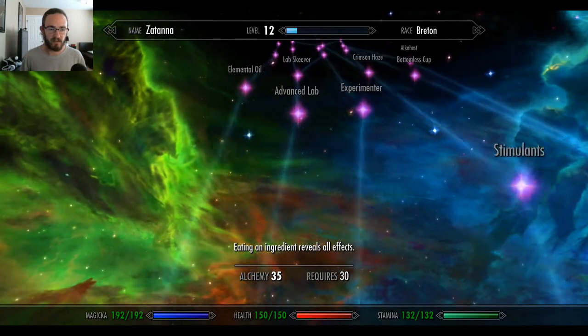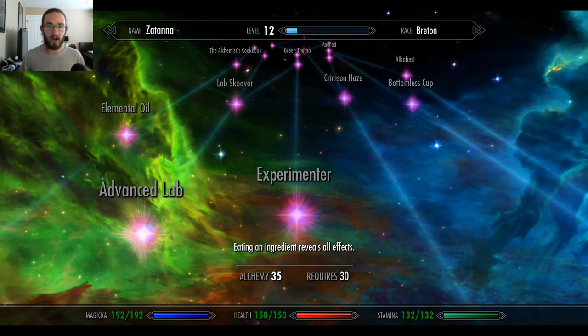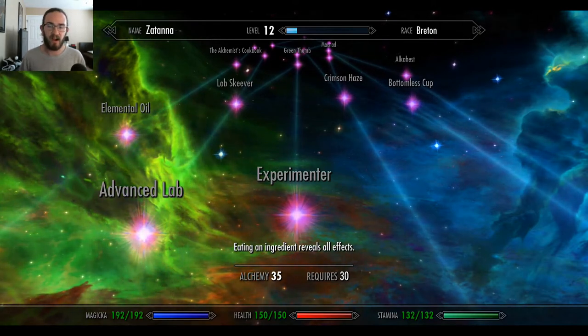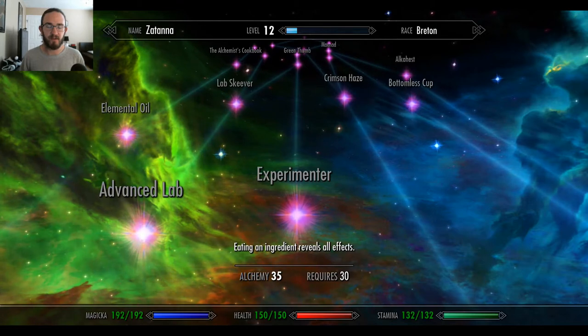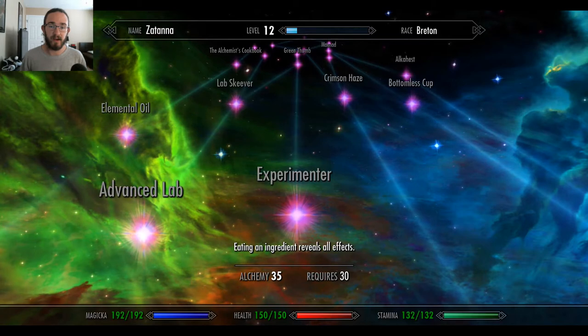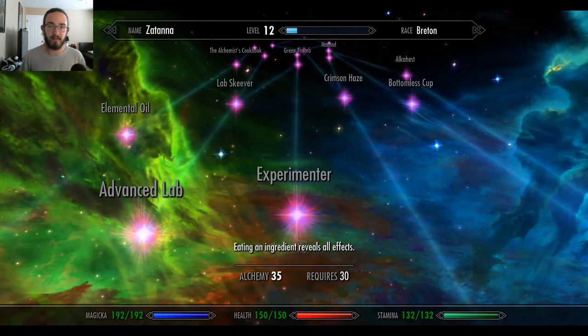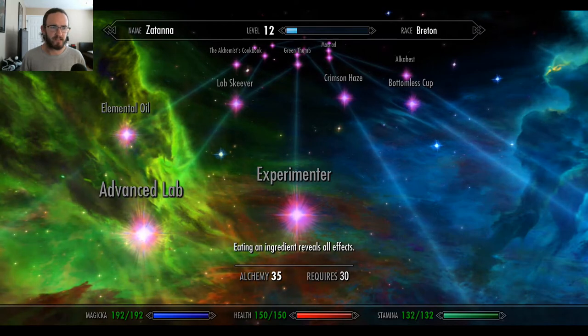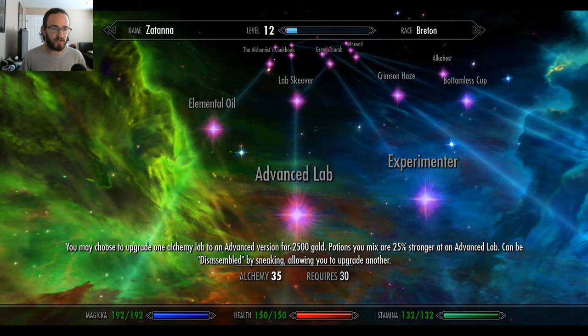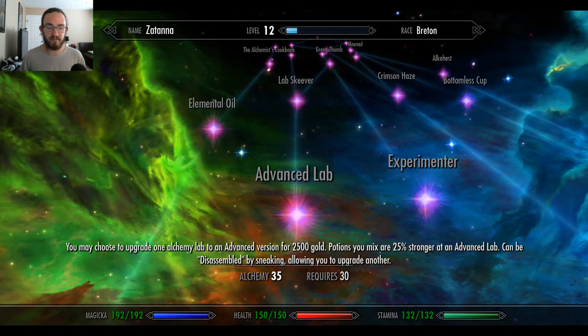Over to Experimenter: eating an ingredient reveals all effects. Wow. I already ate a bunch of ingredients to reveal the first two effects. Trying to get around your perk tree in Skyrim VR is ridiculous. Advanced Lab: you may choose to upgrade one alchemy lab to an advanced version for 2,500 gold. Potions you mix are 25% stronger at an advanced lab. Can be disassembled by sneaking, allowing you to upgrade another.